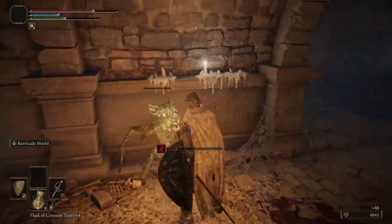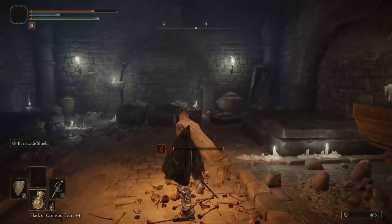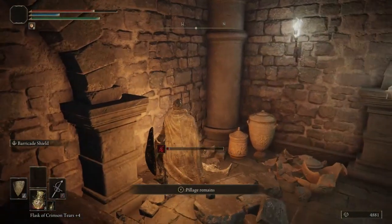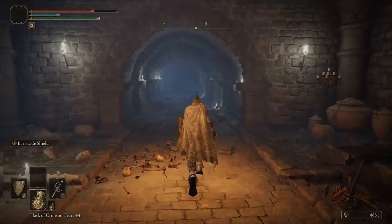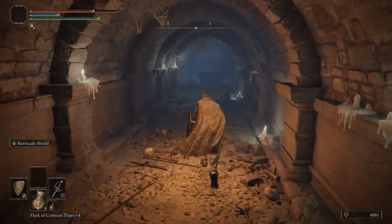I stopped swinging — for some reason I thought I could hold the attack button, but I can't. Grab this item in the corner of this room: Lightning Grease.